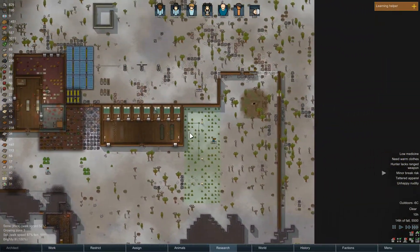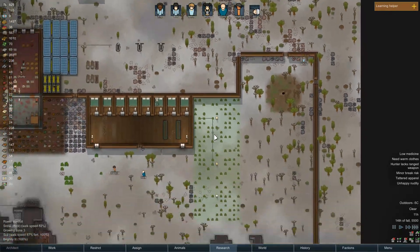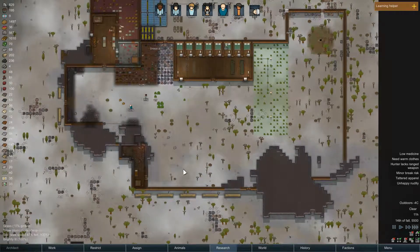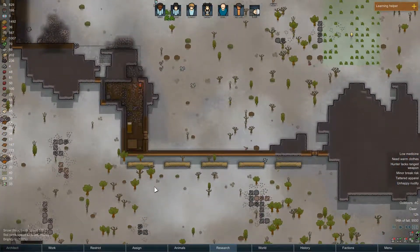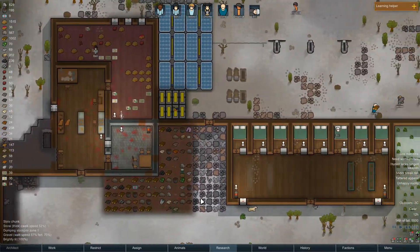The wall's almost finished. That's great because it won't be so easy for them to attack us then. They should make like little towers so you can shoot over walls - I don't think it's in the game yet, but it would be cool.